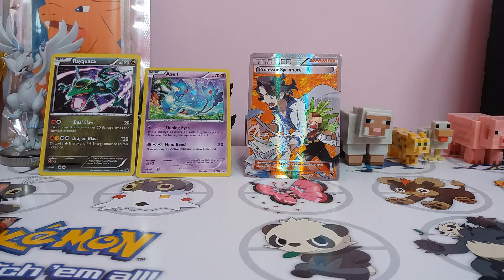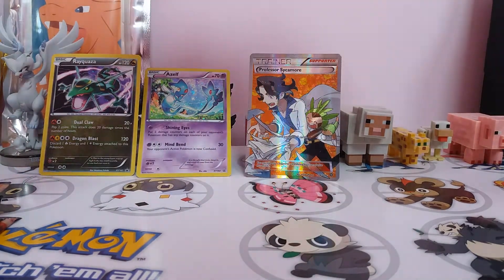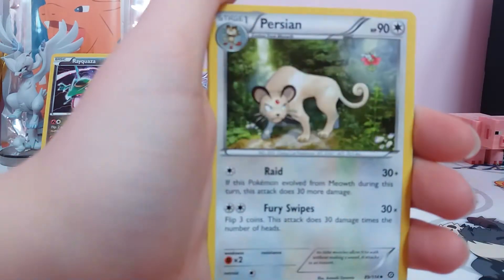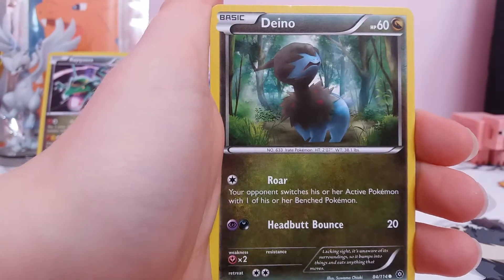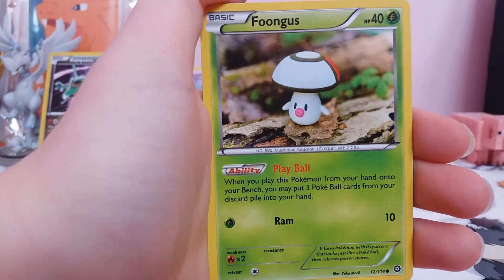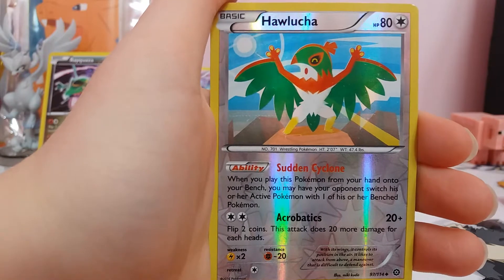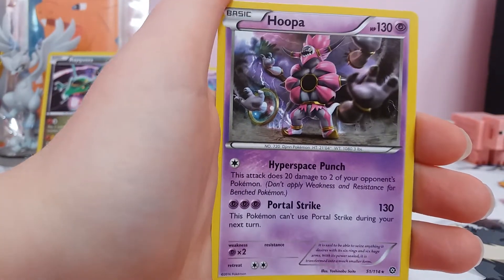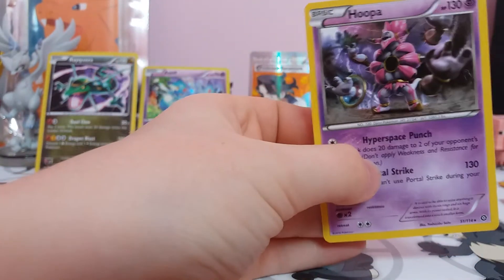I'm not keen on discarding, but sometimes you just have to discard your hand. We've got another new one. Starting off with Nincada, Persian, Claw Fossil Anorith, Dino, Shellos, Mankey, Fungus, Bergmite, a Reverse Hariyama, and the regular rare is a Hoopa. I actually wanted a Hoopa for the promo — I got the Mega, but I'm still pretty happy about getting the Hoopa in that booster pack.